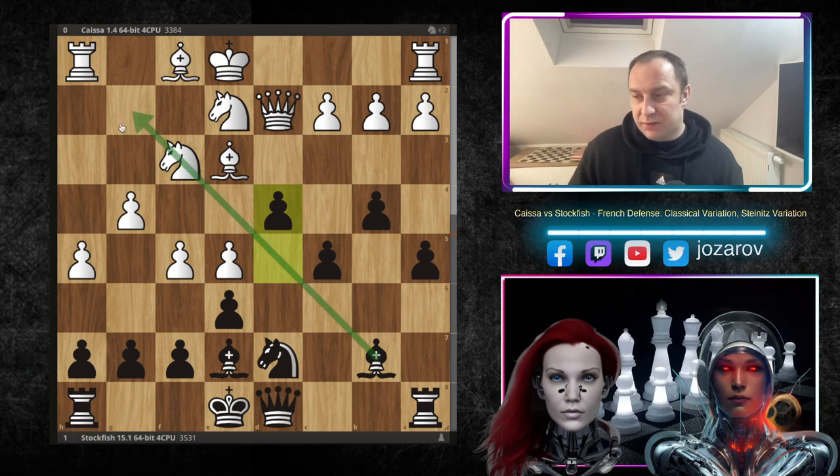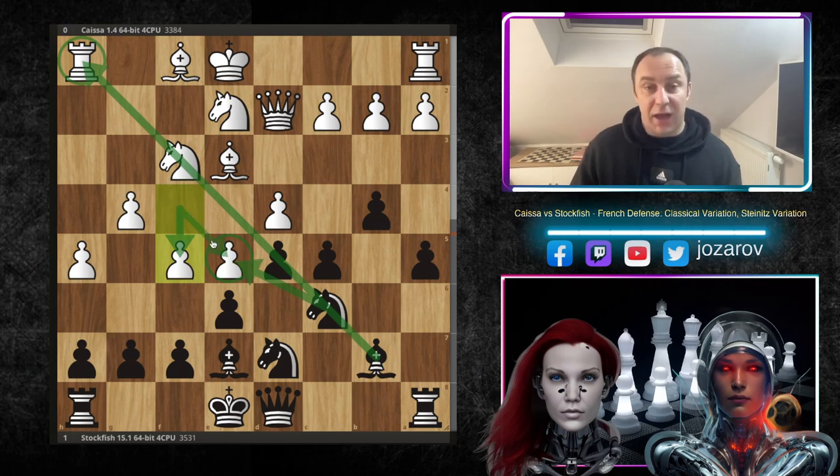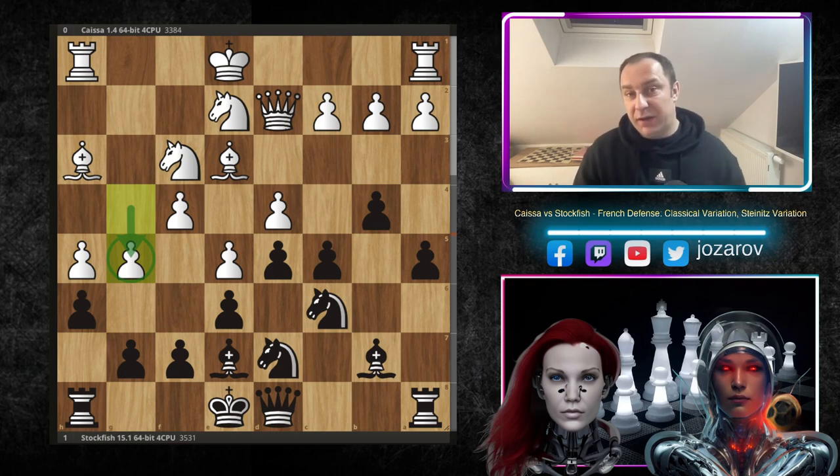If you take the knight with d takes e5, look at this — with d4 there is a beautiful discovery attack on the light squares, and the bishop is also hanging. It's simply not working. If you had your pawn on f4, knight to e5 wouldn't work because you'd pick it up with the f-pawn. That's why Stockfish's idea prevents white's aggressive f5 method. So bishop to h3 played by Kaisa, and in the continuation h6, stopping at least for a while the g5 breakthrough — but g5 was played anyway by Kaisa.